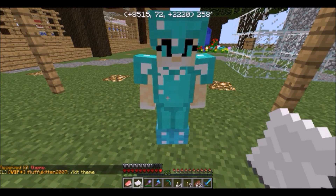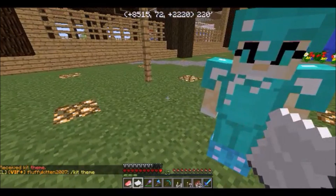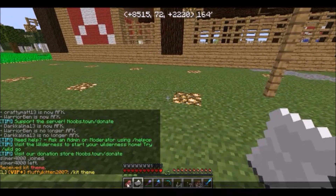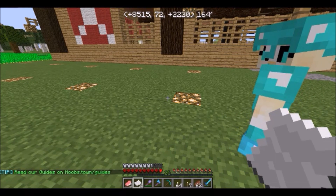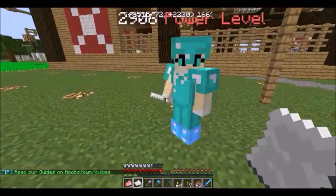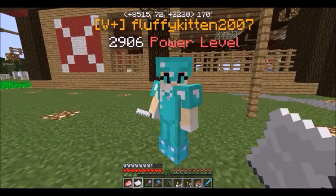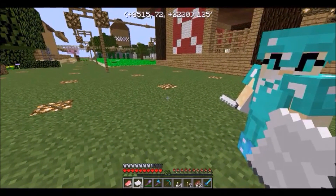If you see in my chat, Fluffy Kitten did the command kit theme. In my inventory I just got two pieces of paper that say 'pirate quest token.' We will go ahead and get started now that we have our tokens. Like I said, you can do that once per 24 hours.